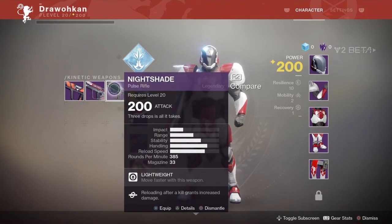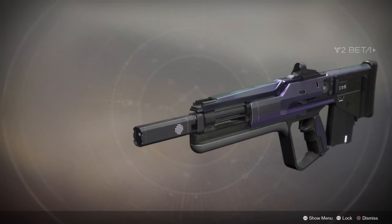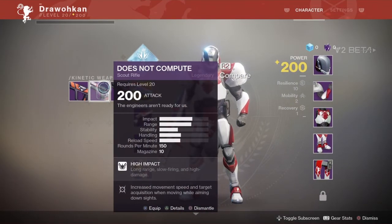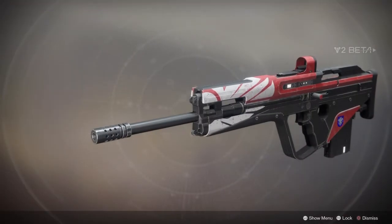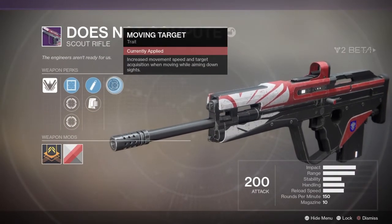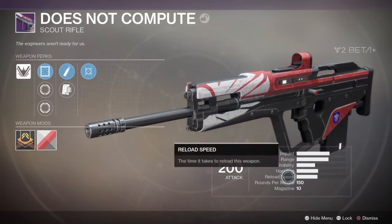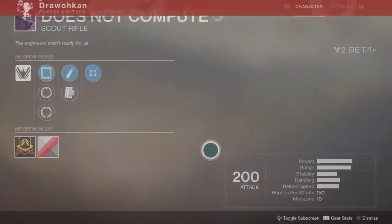For primaries with the Titan, you get the Nightshade pulse rifle again, which we already saw with the Warlock. You also get a scout rifle called Does Not Compute — it has Steady Rounds, Moving Target for increased movement speed and target acquisition when aiming down sights. It's a scout rifle with pretty high impact and I like it.